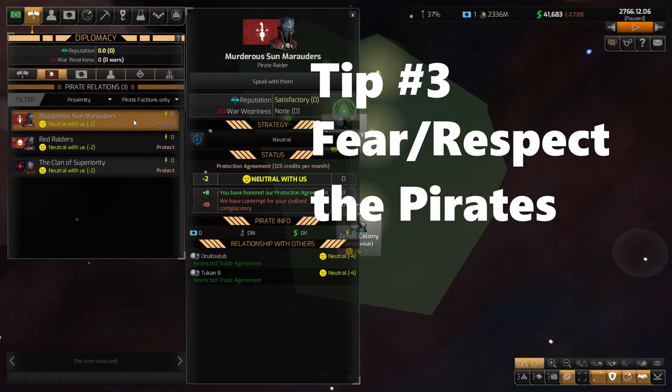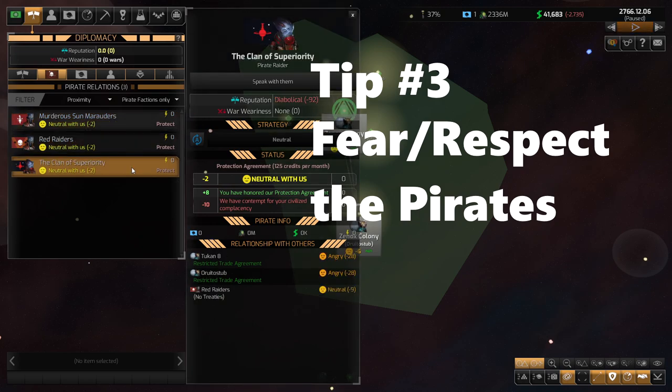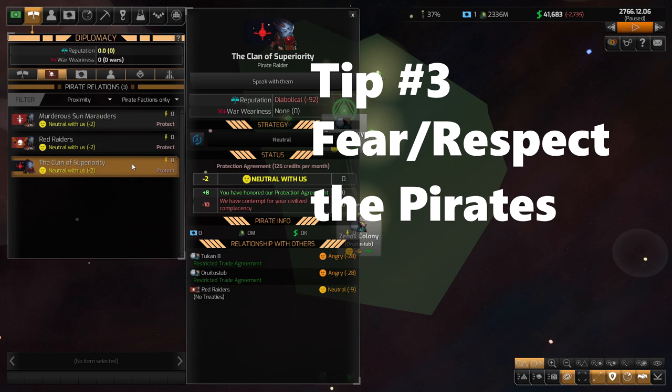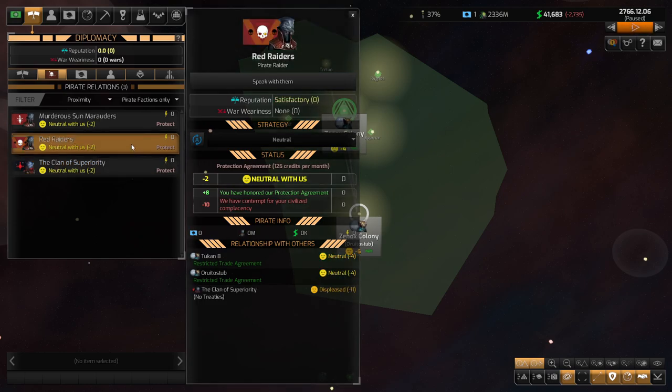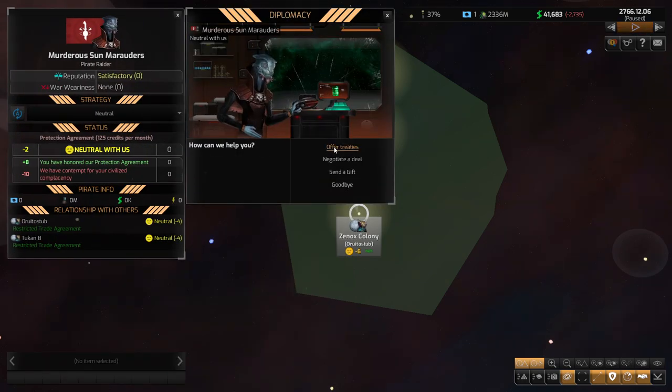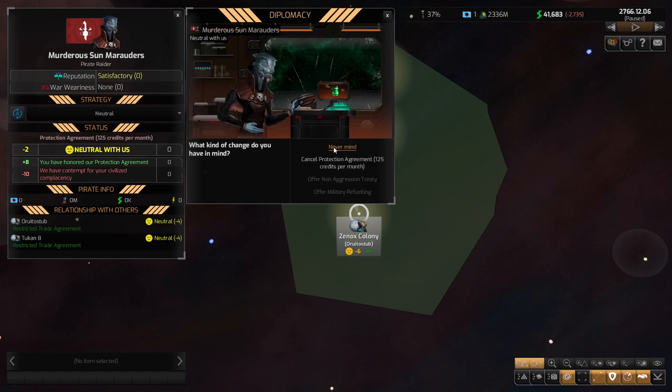Number three: fear and/or respect the pirates. That may sound a little counterintuitive, given that typically pirates will come after you as some of the first things you meet out in outer space, and they will either say they really don't like you, or please pay us money and we will give you protection. They're bullies, and you may even get pushback from your own citizens saying why are you working with these people? They're clearly evil. But pirates can be useful.